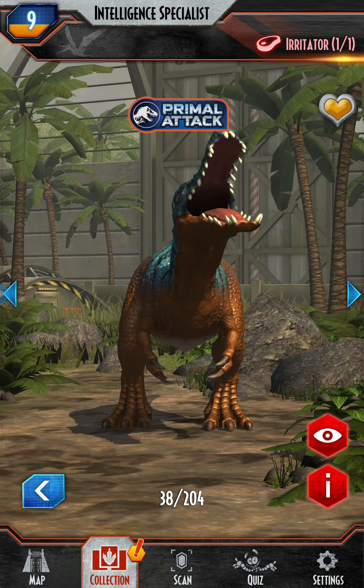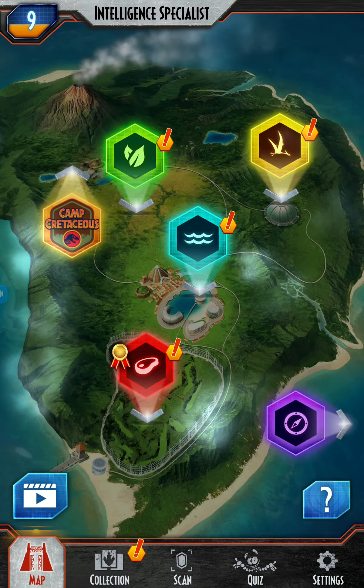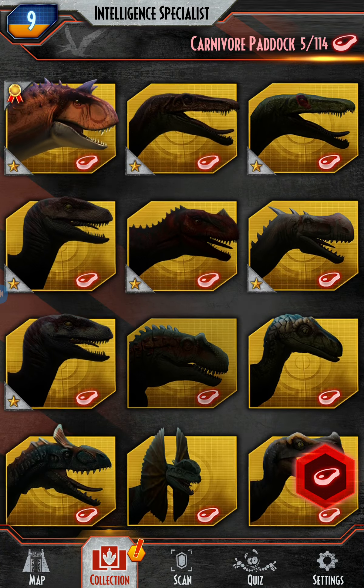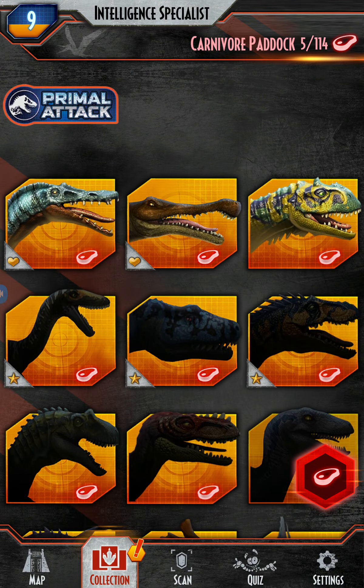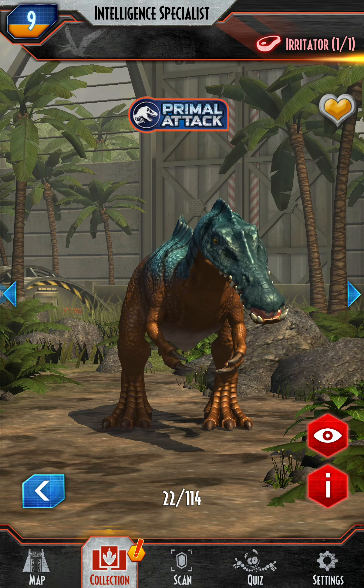The roar is so good! Can we go to the map — carnivores — let's see. Where is it? Oh, it's in the Primal Attack, next to the Mjongosaurus.